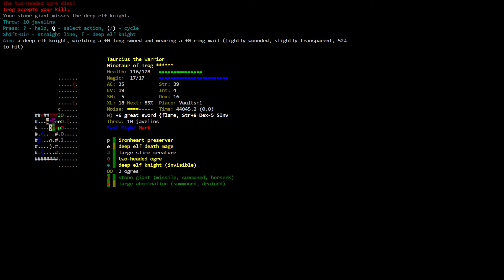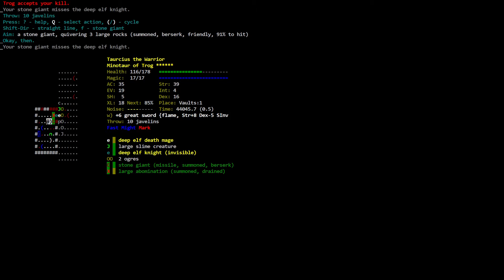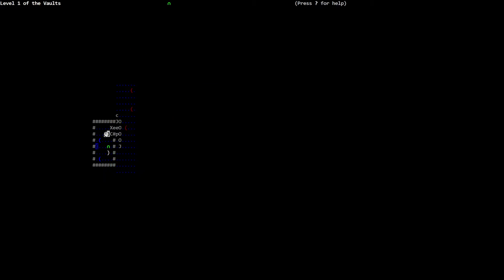Throw another javelin — pierces through the large abomination, severely damaged. Pierces through the two-headed ochre, almost dead. Pierces through the deep elf knight, lightly wounded. Pierces through the deep elf death mage, moderately wounded. Barely misses the ochre. Your stone giant hits the large abomination — the large abomination is destroyed! Trog accepts your kill. Your large abomination hits the two-headed ochre — the two-headed ochre dies. Trog accepts your kill. Nice! Now they are guarding me.